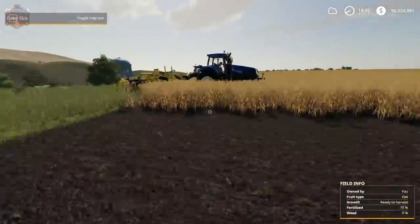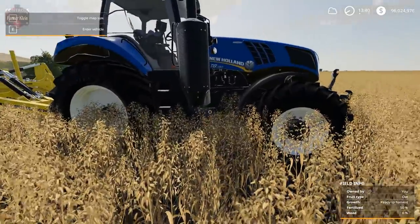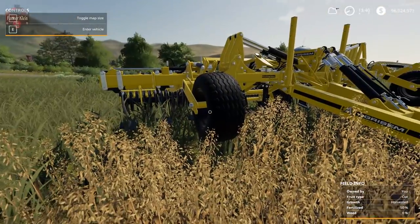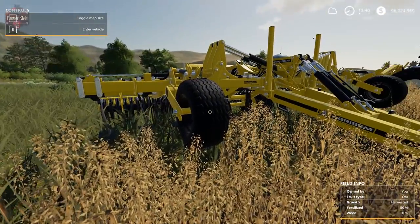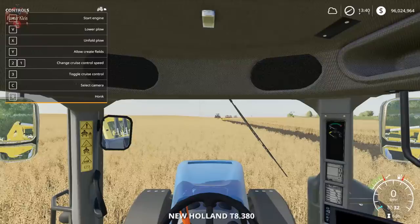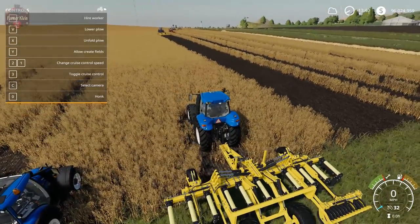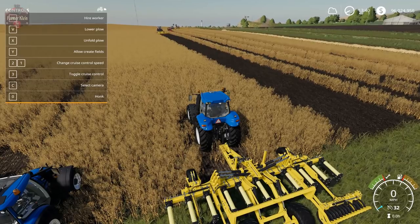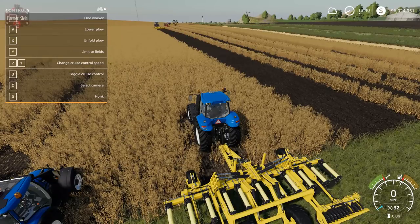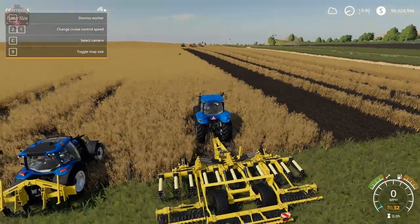Now let's take a look at the modded versions. I've got a T8 as opposed to a T9, because this one — even though the shop still says 420 horsepower — has actually been tweaked to lower the horsepower requirement down to around 320. You can see it says 'lower plow,' whereas the others said 'lower cultivator.' And we've got the create fields and limit fields options. Let's go ahead and fire this off.